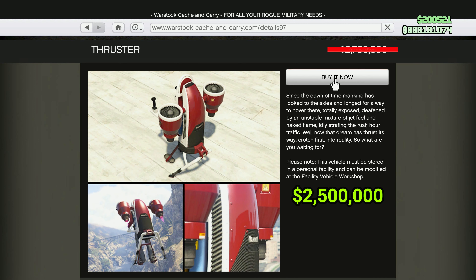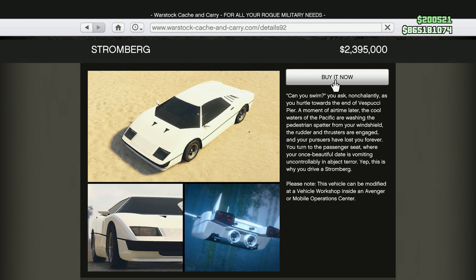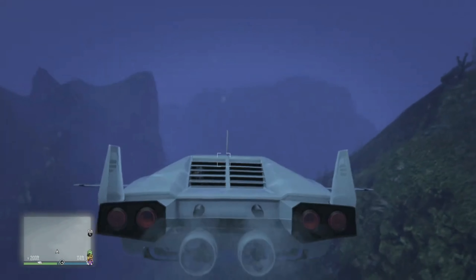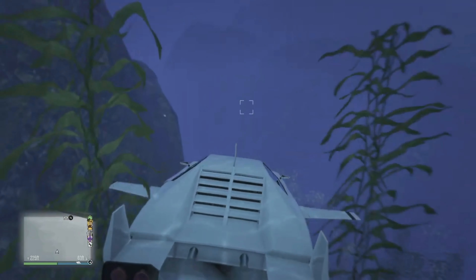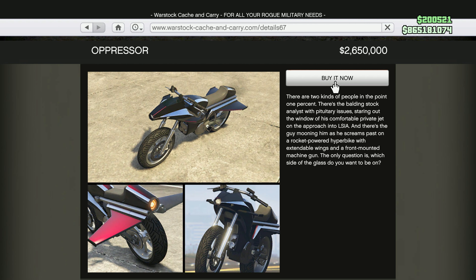We also have the Imponte Ruiner 2000, now going to cost $3,750,000 — that's a $2 million decrease. We have the Mammoth Thruster, now going to cost $2.5 million. The Mammoth Tula is going to cost $4.1 million — nice because this vehicle can land in water and has jet-assisted takeoff. We have the Ocelot Stromberg, now going to cost $2.5 million. I'm actually surprised they decided to decrease this one — I think they should have swapped it with the Deluxo, since the Stromberg actually isn't bad at taking out Oppressors.